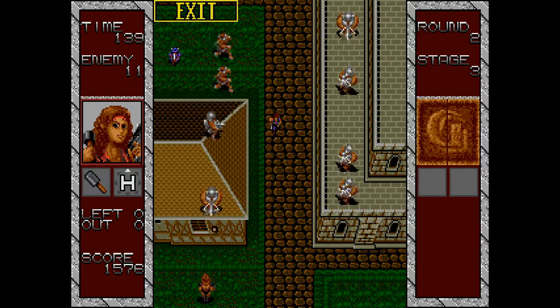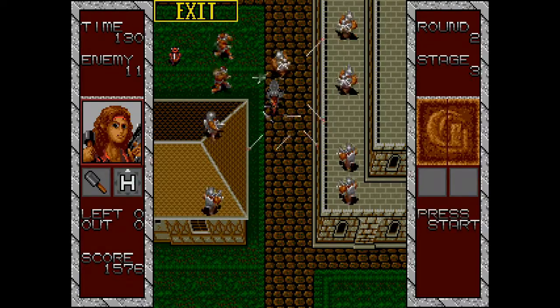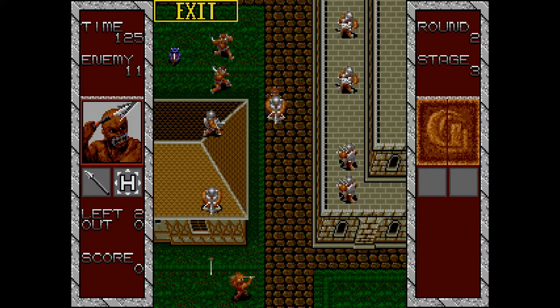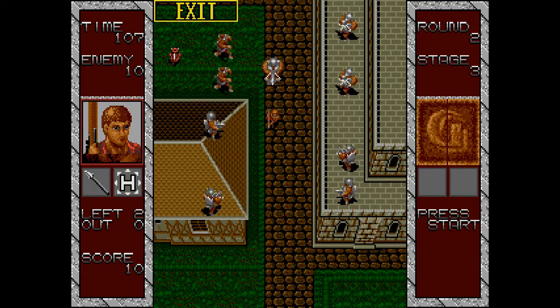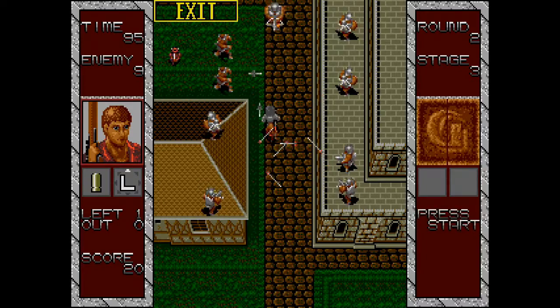Betty can only throw her special weapon directly upward — that's a significant limitation. The volume of incoming projectiles can be overwhelming. Another difficulty is that it's hard to tell the altitude of projectiles — whether they're in the air or close to the ground coming straight for you. This visual ambiguity makes dodging difficult.